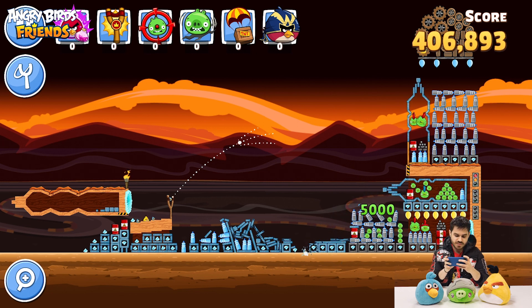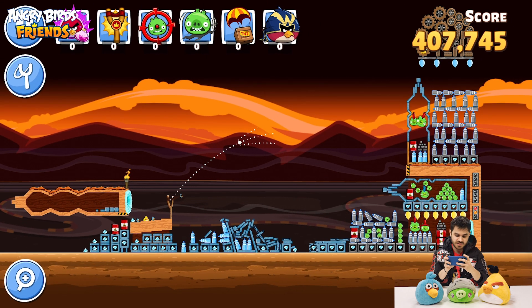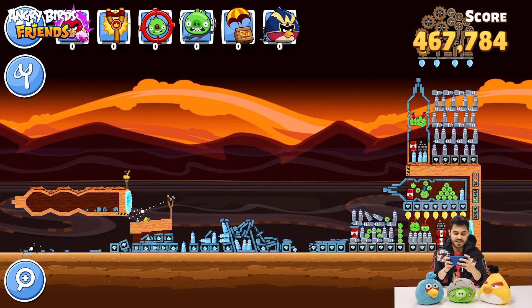Second step, we need to aim blues to the score area that is under the blue portal that is on the left. It is important to release him as soon as we throw him from the slingshot, because otherwise we wouldn't be able to get the explosive barrels.